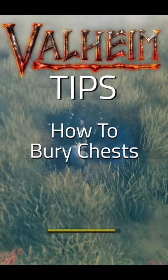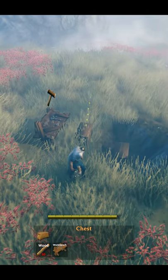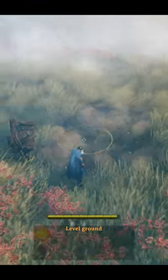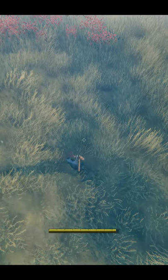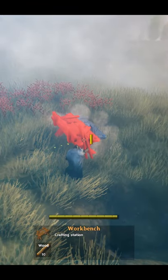How to bury chests. A lot of players aren't aware how to do this yet because there's a few ways it can go wrong. First, take a pickaxe and dig down with two swings, place your crafting table somewhere nearby, then place the chest in the hole. Using the hoe, use the level tool to fill in the hole.